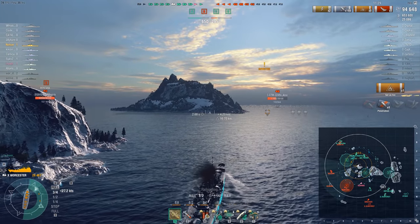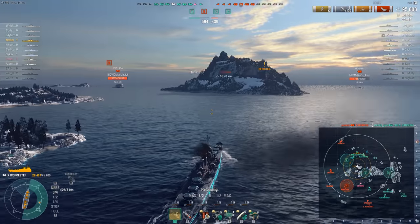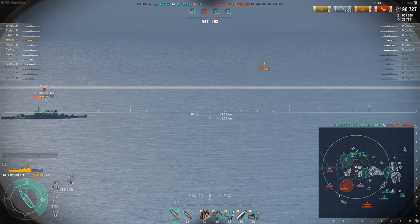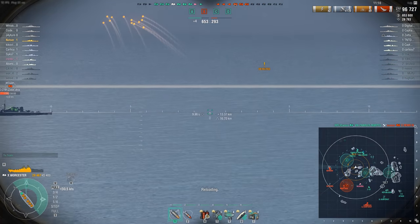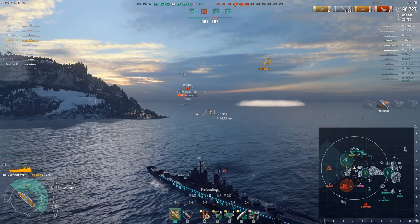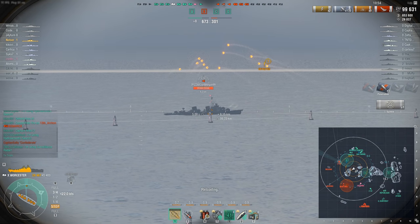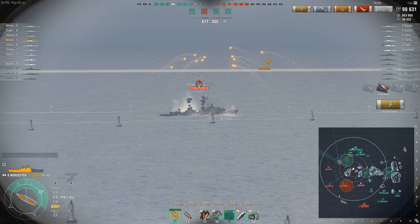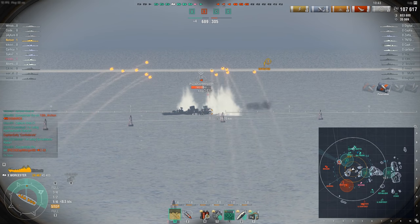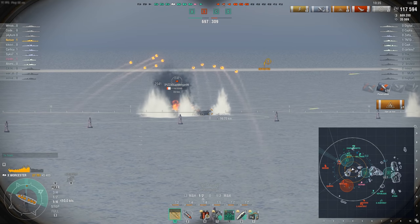Is the North Carolina going to try and ram the Henri? The Henri is going to try and torp him — and he torped him all right, but I couldn't keep him alive. Henri ships are so fast; I have to give so much lead to dodge his shells, and it's way easier for him to lead for me than for my ship to do the same. Thankfully, friendlies were able to finish him off. We've got a Mogami plus what looks like a Montana pushing up. I noticed the Z-52 was camping in smoke, so I used my cursor to verify he was within my radar range, confirmed on the minimap, and used radar.